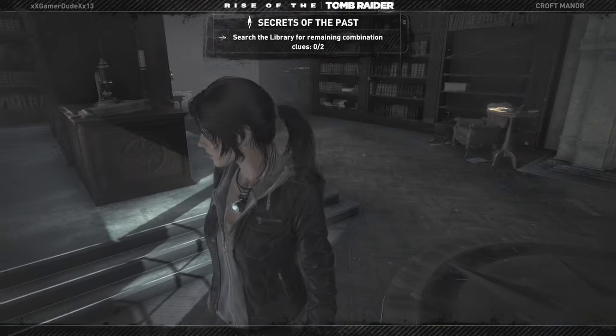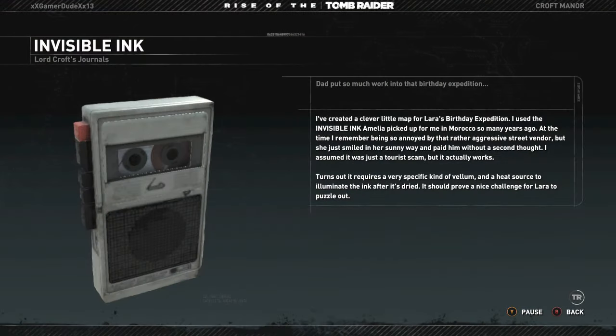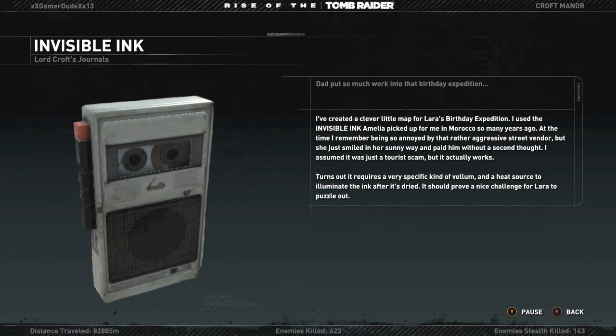There's something right over here. Let's look at another recording. It reads: I've created a clever little map for Lara's birthday expedition. I used the invisible ink Amelia picked up for me in Morocco so many years ago. At the time I remember being so annoyed by that rather aggressive street vendor, but she just smiled in her sunny way and paid him without a second thought.